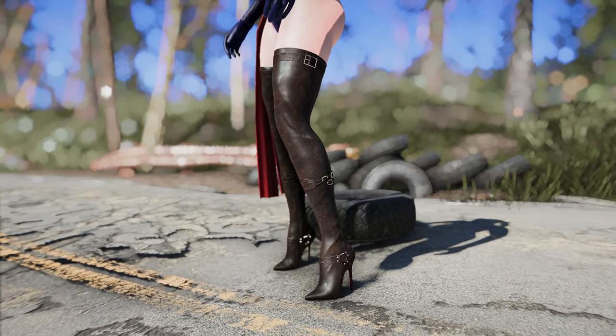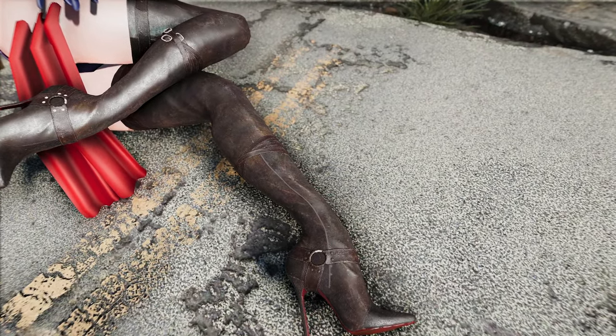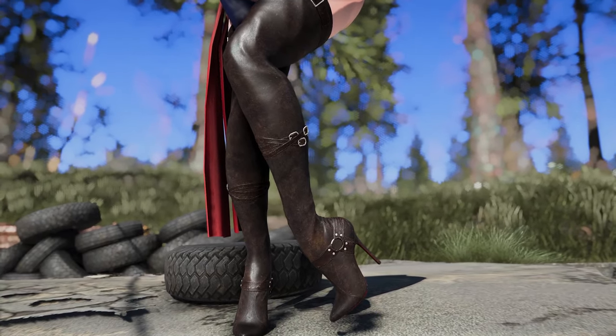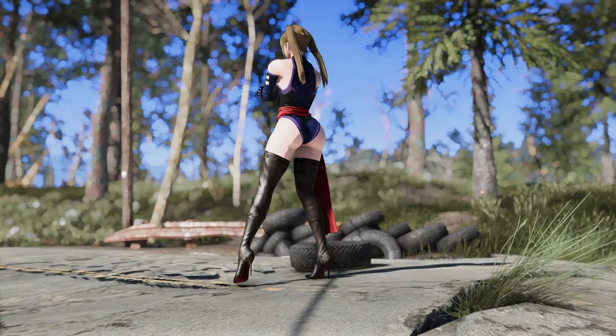Or, how about pairing it with the Vertigo thigh-high boots? These high-quality leather boots that reach up to your thighs will further enhance the beauty of your character. The highlight of these boots is the triple-layered leather wrapped around the ankles, with glimpses of leather belts accentuating the overall quality. Both outfits can be crafted at the chemistry station and support BodySlide, so feel free to give them a try.